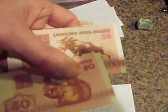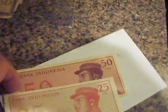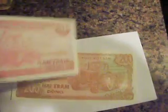We have this here, which is uncirculated crisp. We have a 50 and 25 — these are from Belarus. Then we have these from Indonesia: 50 and 25. I don't know what that is — that's the owl. These again are uncirculated. Then next we have from Vietnam: 500 and 200 — Nam Tram Dong.